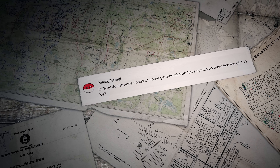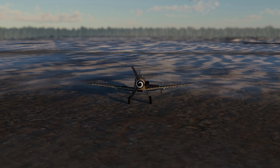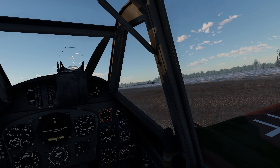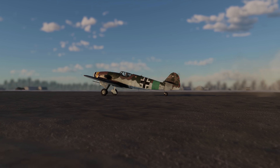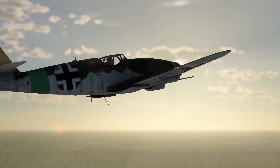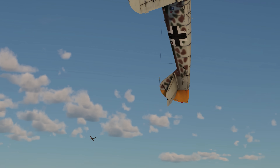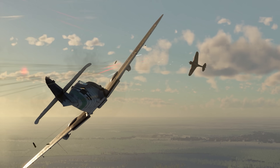Polish Pierogi asks: Why do the nose cones of some German aircraft have spirals on them, like the BF-109 K-4? There were rumors of the spiral having a hypnotizing effect on enemy pilots. While we can't disprove it, the spiral also helped ground personnel see that the engine was running to avoid accidents. It was also a good identification mark in the air — with the engine running you couldn't see the spiral itself, but it created a certain blinking effect, enough to differentiate friend from foe in battle.